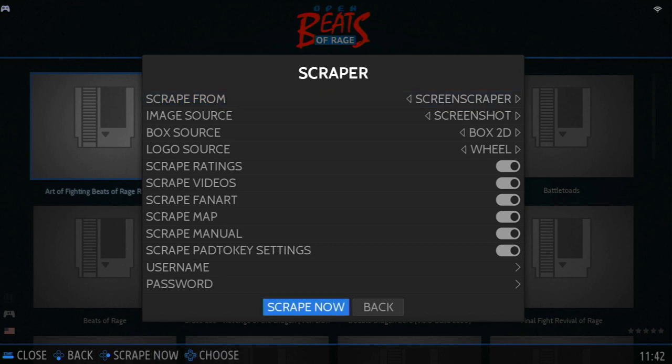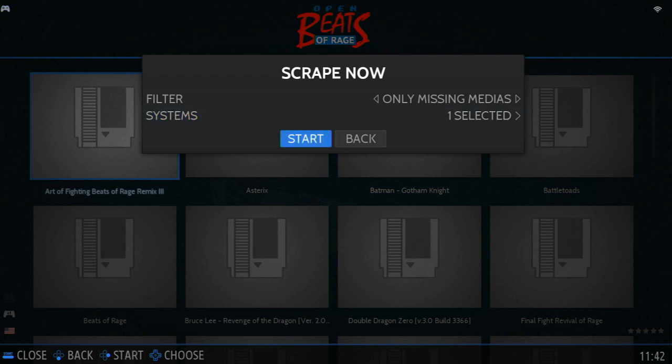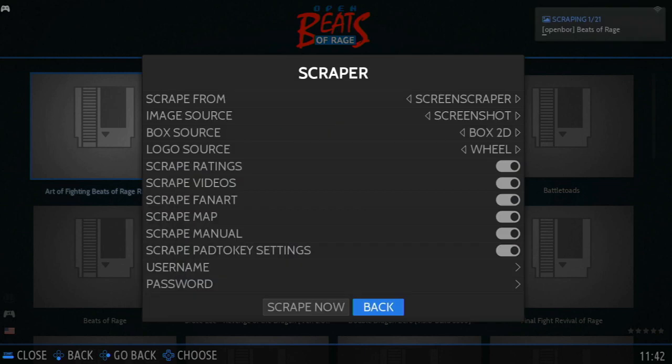Push on Scrape Now, then go to Start. This may take some time to get all of the information, but if you have any issues, you may need to log in with a free username and password. I'll throw the link in the description.